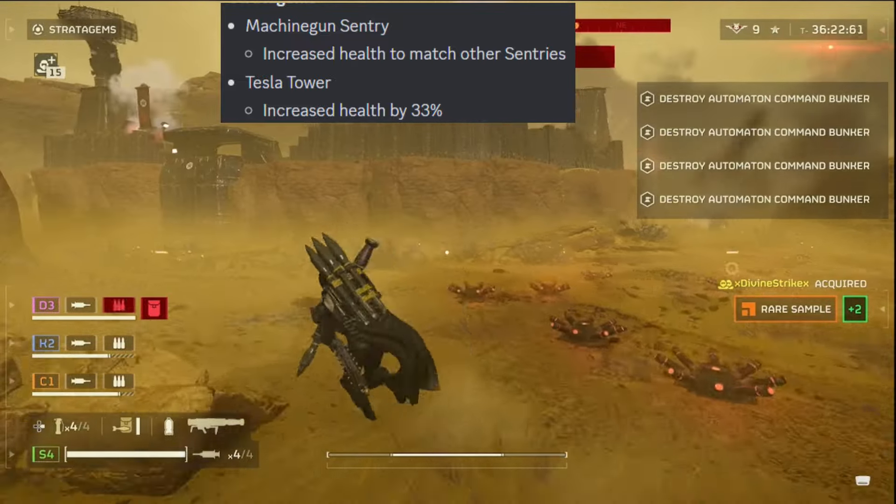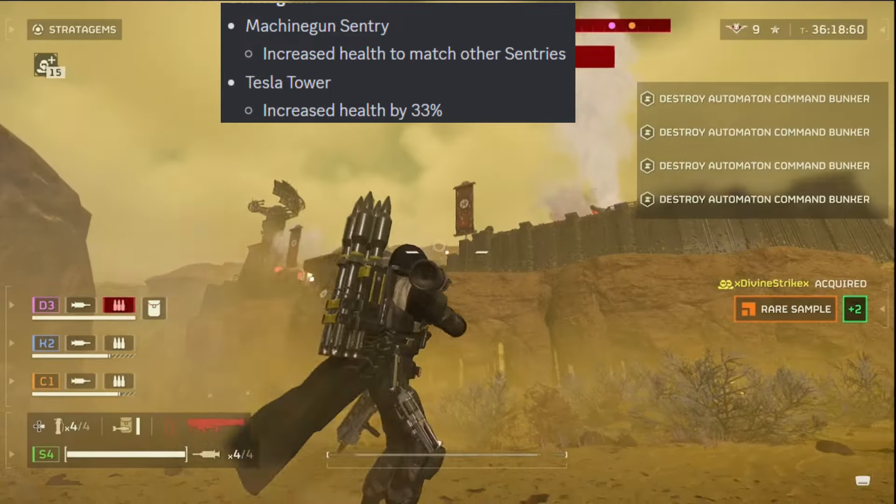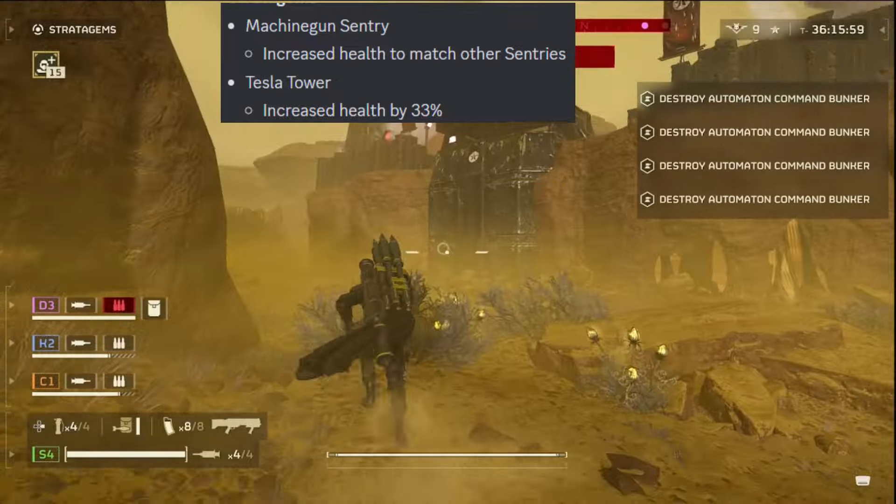Tesla Tower — they increased the health by 33%. Don't know what good that's gonna do. No one uses Tesla Tower because it is pretty good at killing your teammates. But hey, now it's gonna live longer.